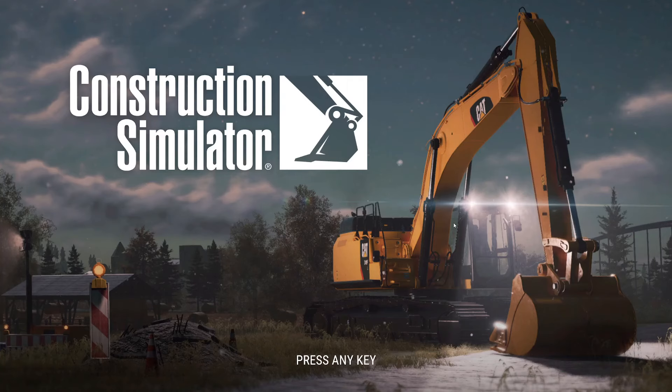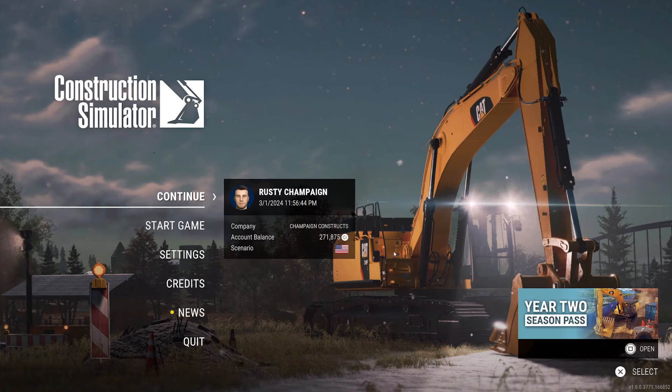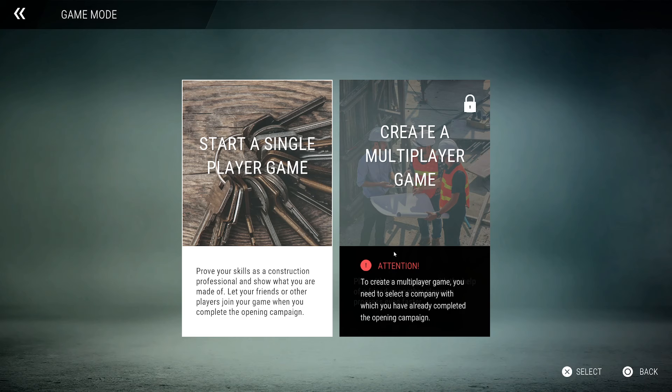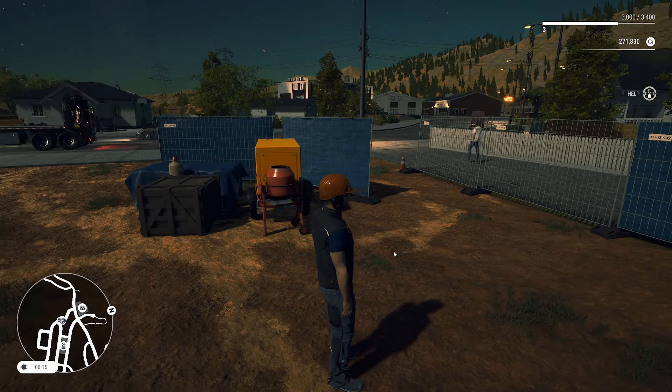Hello everybody, it's Rusty Champagne here. We are once again in the world of Construction Simulator, continuing on with some of the early missions in the game. Last time we did some land development instead of the parking lot I said I was going to do — typical Rusty Champagne fashion. Today we are going to work on that parking lot, which should take care of all our beginning tutorial missions.